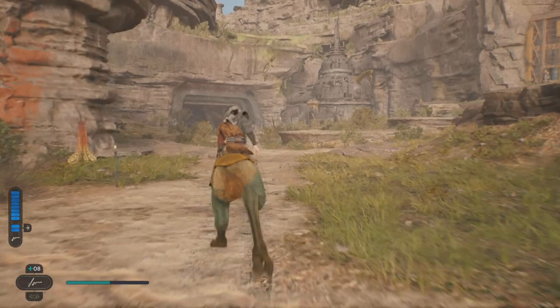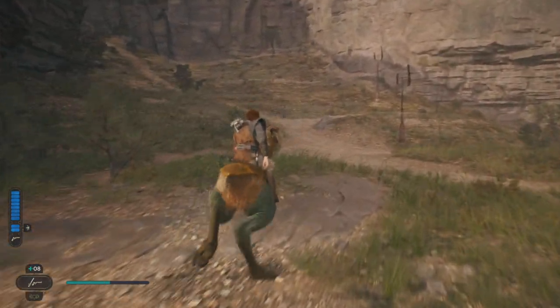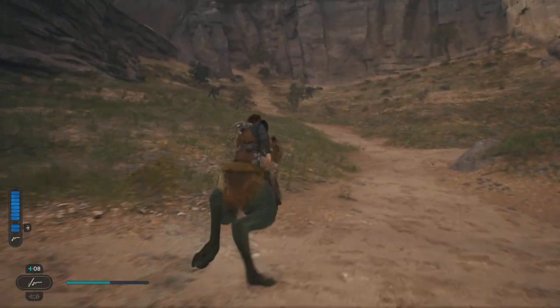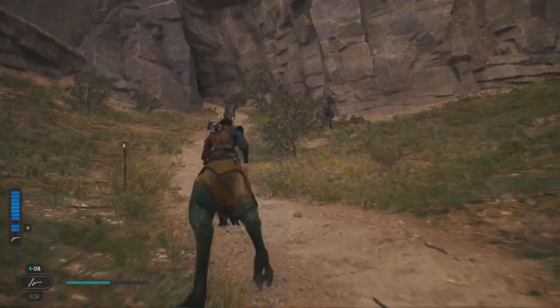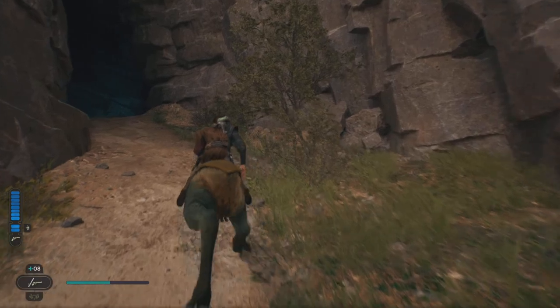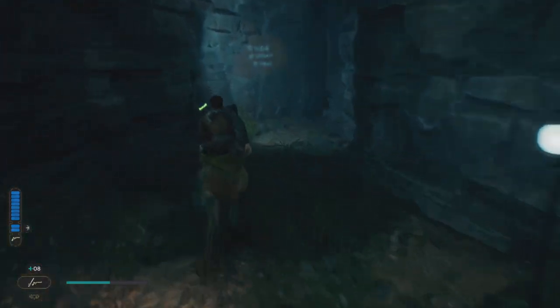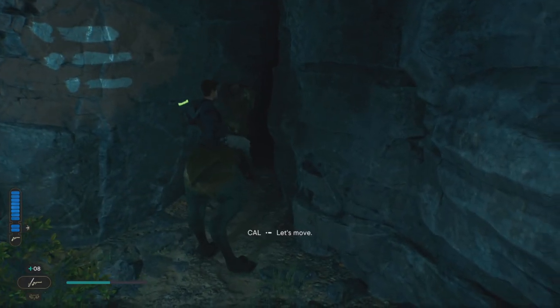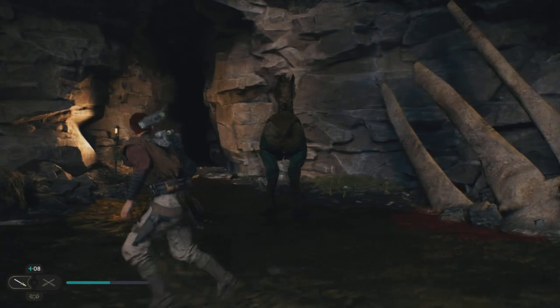We're going to head in this direction, take a slight left and follow this path, going all the way up into this little cave here. Sometimes if you go right up with the Nekko it will transport to the other side, but you can just go through there.